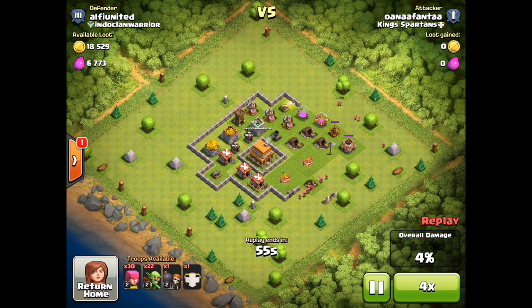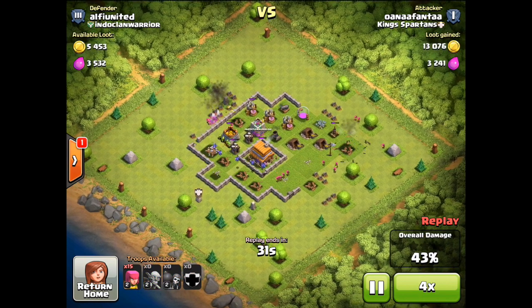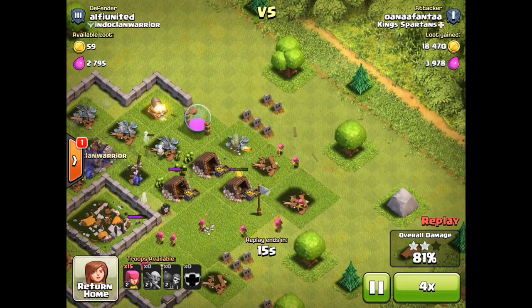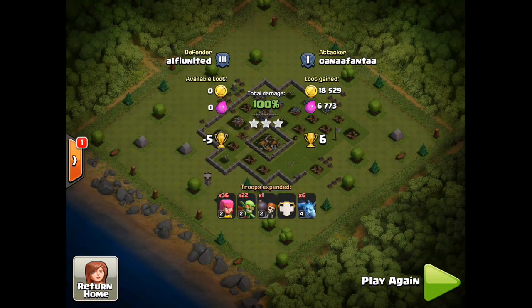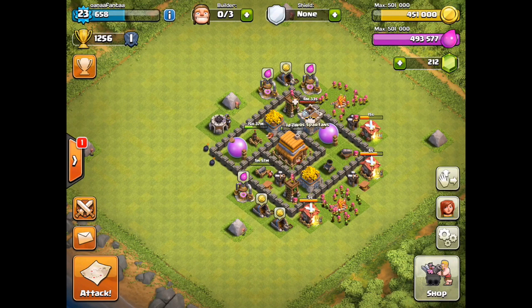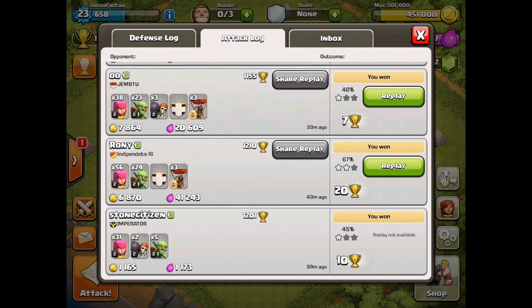I actually just spent some gems to boost my barracks a couple times, but not a big deal - definitely glad I got that first builder hut. Now I'm going to go for the next builder hut, and I think the next goal will be to upgrade to town hall 6. Once we get there with like level four archers, I think I can get to Champions League at town hall six or town hall seven. At that point we'll be able to show you how to get that fourth builder, and maybe even the fifth.